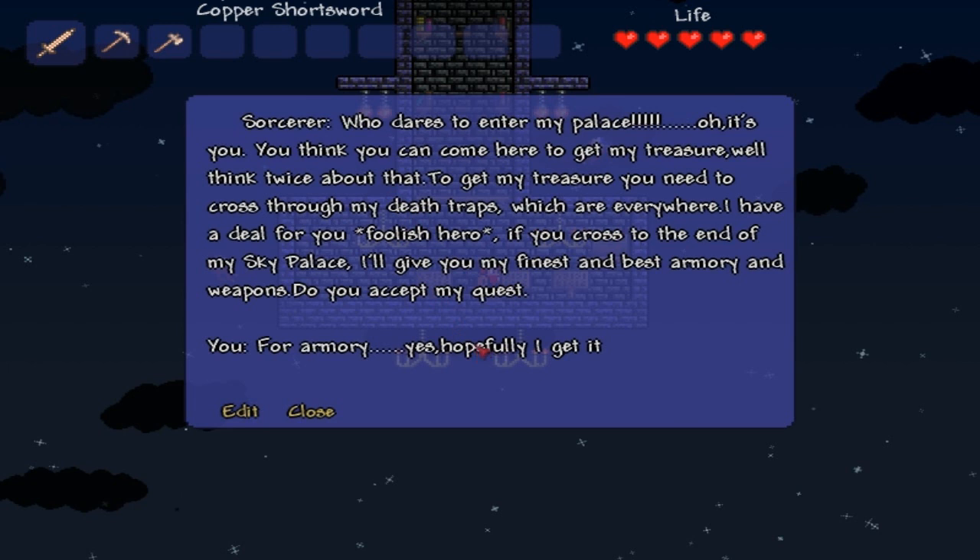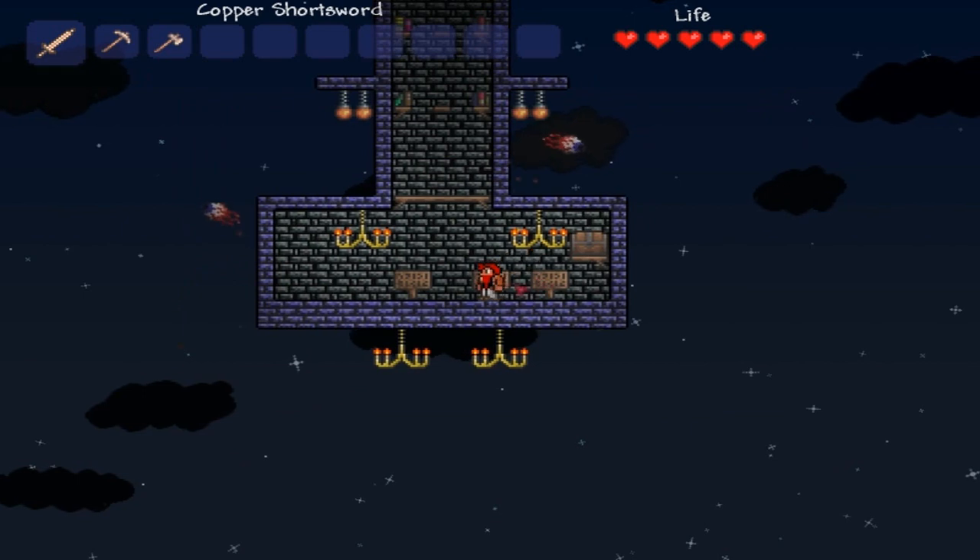Who dares to enter my palace? It's you. You think you can come here and get my treasure? Well, think twice about that. To get my treasure, you need to cross my death traps, which are everywhere. I have a deal for you, foolish hero. If you cross to the end of my sky palace, I'll give you my finest and best armory weapons. Do you accept my quest? You bet I do! For armory, yes. Hopefully I get it.